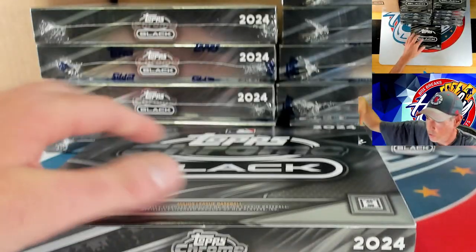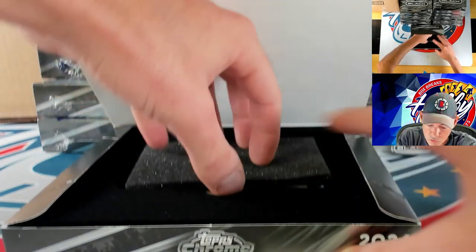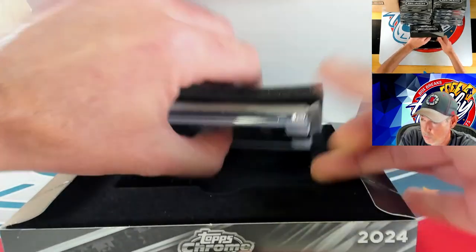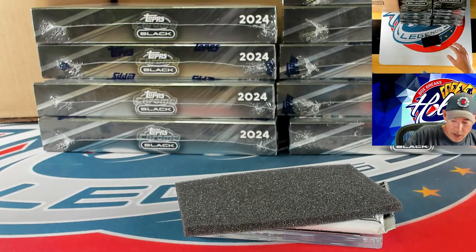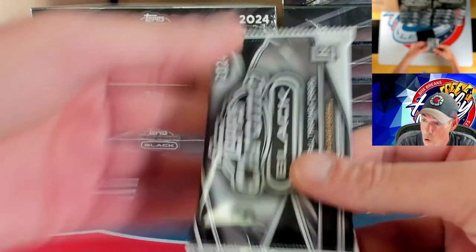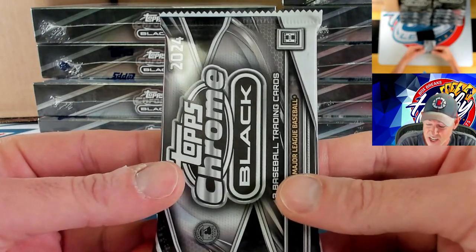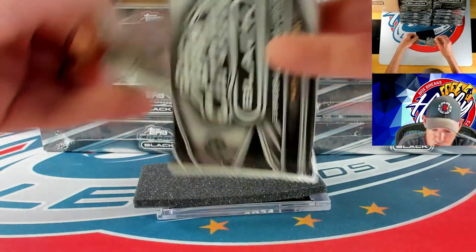We do breaks here on YouTube — all auctions that end on eBay — and we also break on the Fanatics app as well. We will be starting at 1:30 on Fanatics. Oh — this one's a thick pack! That means we're going to have a Depth of Darkness. If you guys have not seen those cards yet, they are sweet.